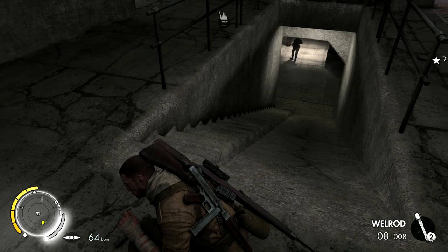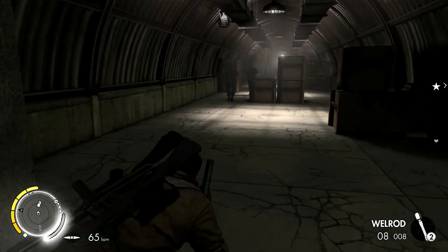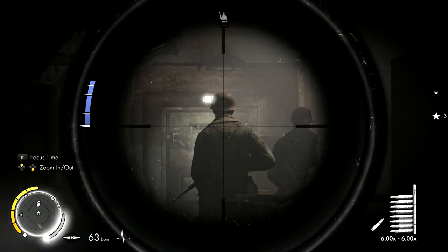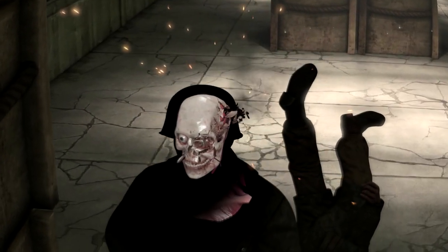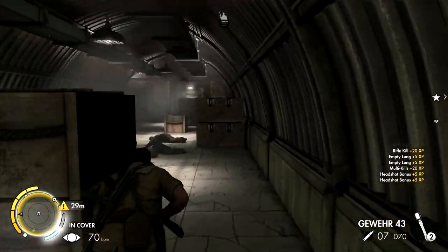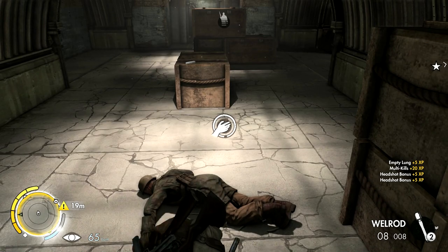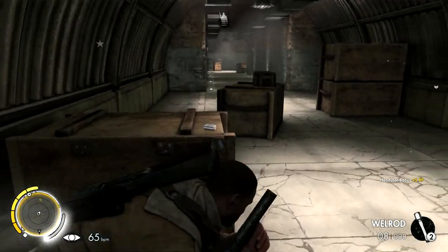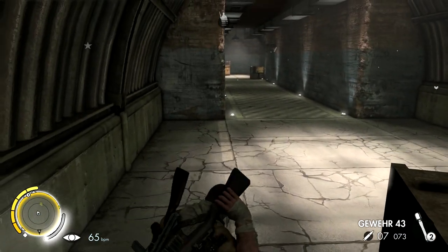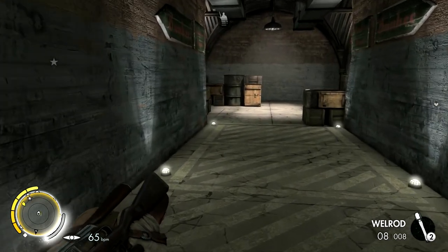They're directly below me. I might be able to get a collateral — my first collateral of the game. Look at these guys walking in the same line. If I just — yes, I can do it, I'm gonna give it a shot. The first guy, the second guy — that was dope! Forget about stealth, that collateral was worth it. And it looks like there's nobody down here anyway, so it was perfect.